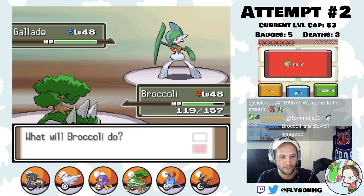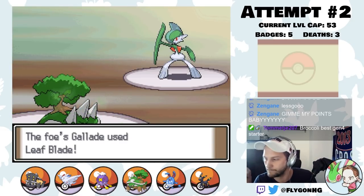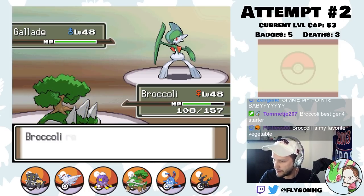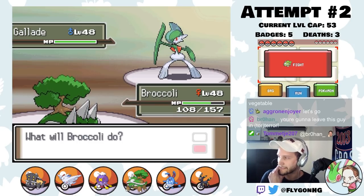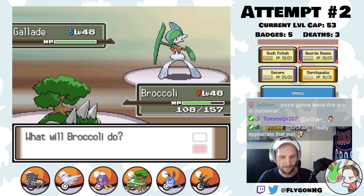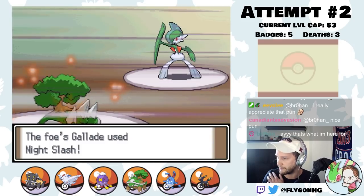Now we just Rock Polish one more time to guarantee outspeed Alakazam. I believe that's the game. Let me quickly double-check my math. Torterra Broccoli at 48 to Stiraptor — Return should always kill this. Wait, it is a roll. Glad I checked. I think to be super safe we do want another Swords Dance here. There's no reason not to. Now we are at plus six. Return always kills. Earthquake will kill everything else, even through the Shaka Berry. We're good to go.